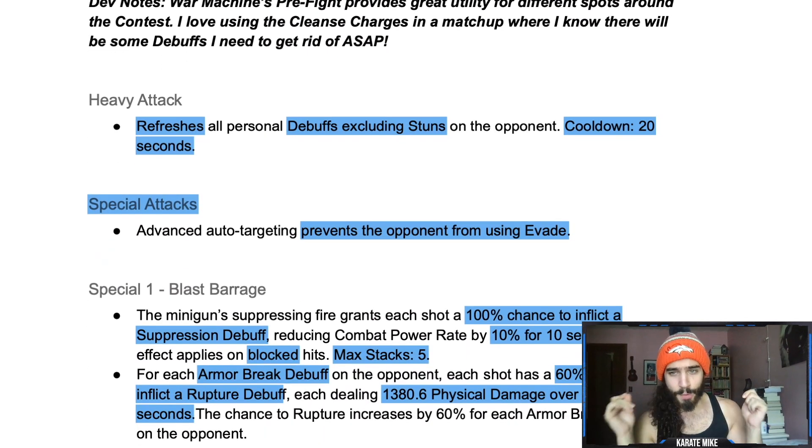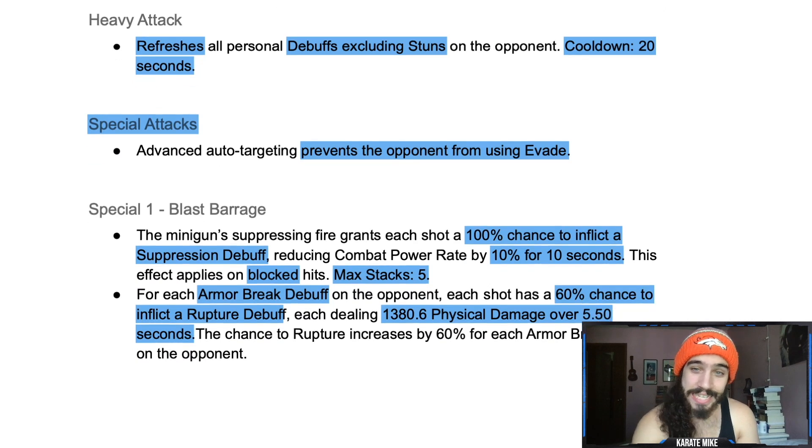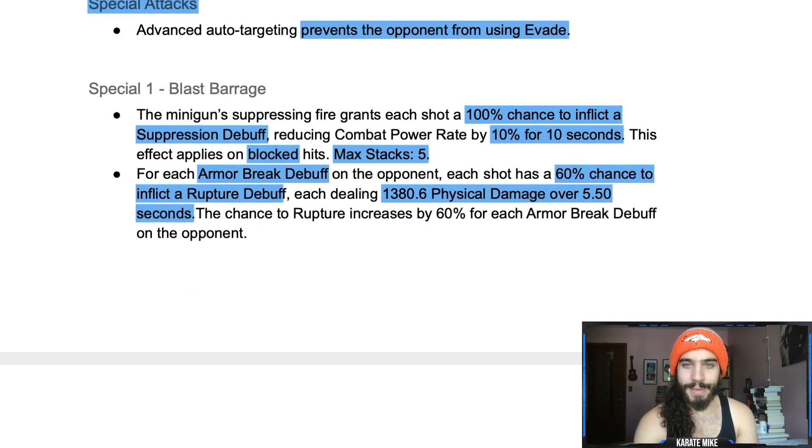Heavy attack: refresh all personal debuffs on the opponent — excluding stun — with a 20-second cooldown. Special attacks can't be evaded — true strike on his special attacks. Special one: the minigun suppressing fire. Each shot has a 100% chance to inflict a suppression debuff, reducing combat power rate by 10% for 10 seconds. This also applies on block, which will be a little annoying on defense.